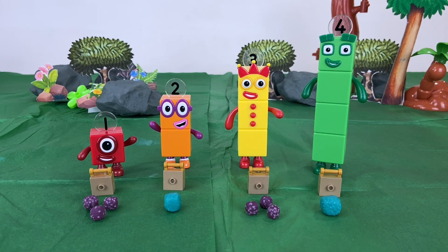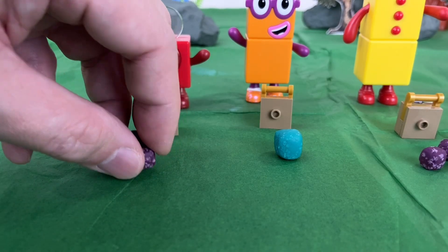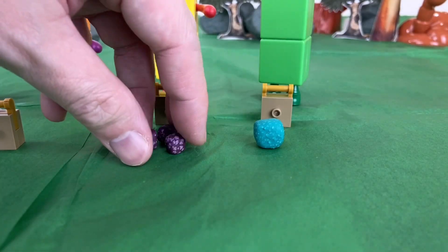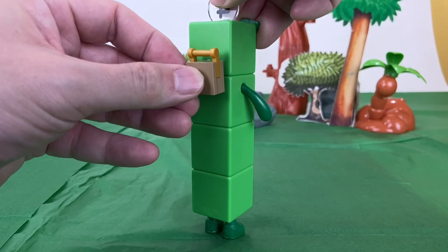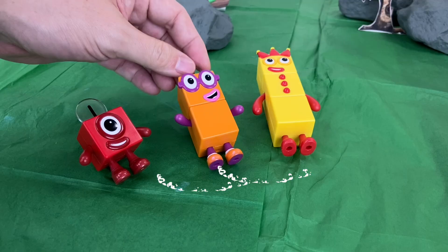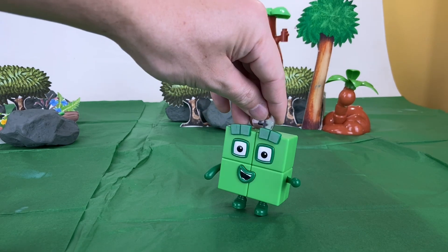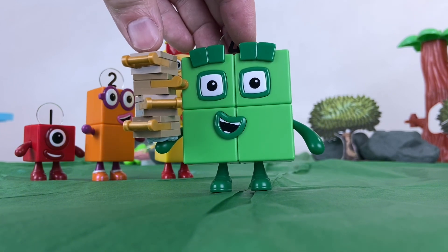We're coming, Bloxy! Three purple block fruits, one green block fruit, one green block fruit, three purple block fruits, one green block fruit. These are too heavy for us — let me help you. Square power! Let me carry all the bags for you.